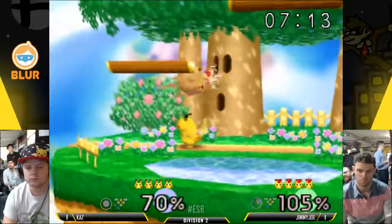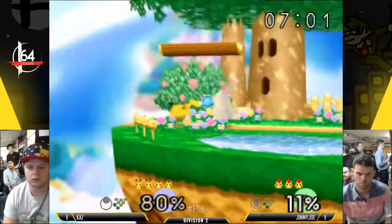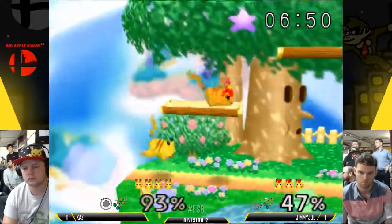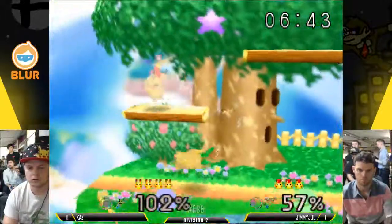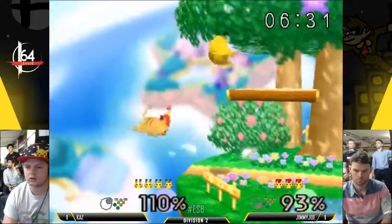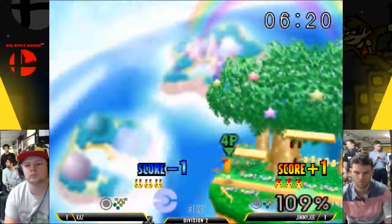The down smash — nice edge cancel there. Kaz taking advantage of a poorly spaced aerial from Jimmy Joe, just up smashing him out of it. It's very rare that you have such an opportunity present itself to up smash like that and take a stock. Kaz, you're definitely controlling the match — he's getting Jimmy Joe a lot with up tilts. Jimmy Joe's being a bit more aggressive than he has to be. Earlier we were talking after Jimmy Joe beat Cheers — that's a pretty solid argument for D1 at this point. Cheers is easily the toughest in his pool. He handled Kaz, but Kaz is obviously not letting that loss get to him.